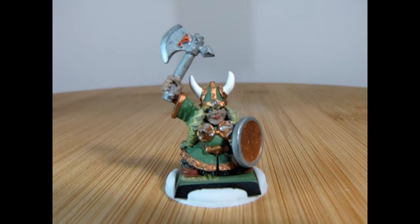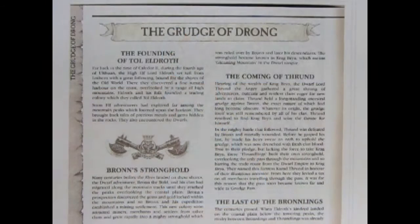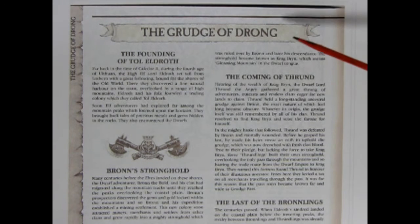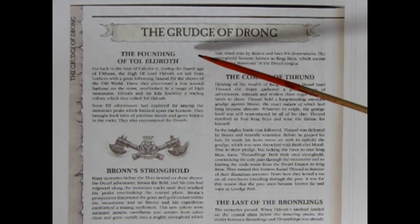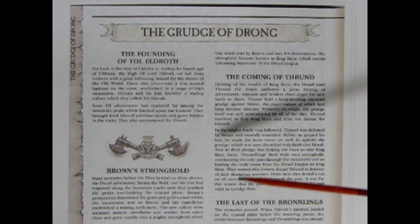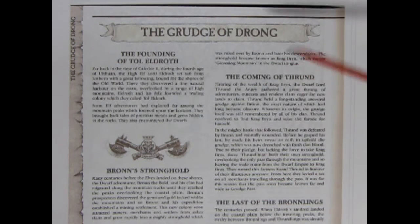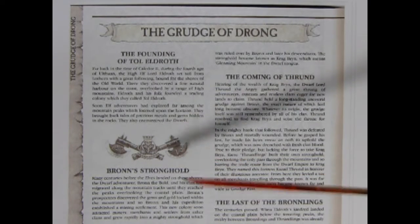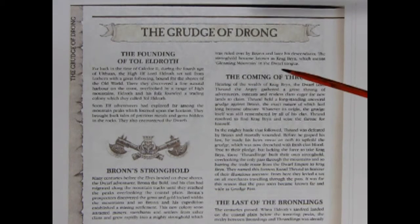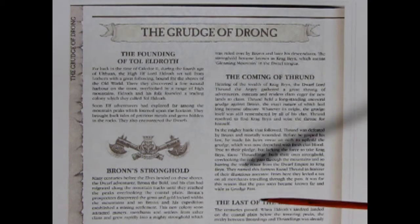Today I'm going to be sharing a very old paint job I did on the model of Queen Helgar of Craig Briss. A very long time ago I was able to find this on the internet — the Grudge of Drong sourcebook for use in Warhammer 5th edition. This was one of the extra scenarios that Games Workshop came out with over the years, back in that time period, and I did find it and I do like it a lot.